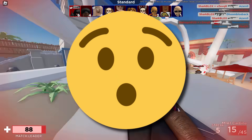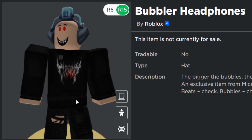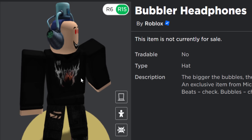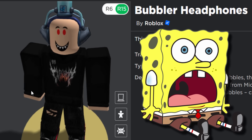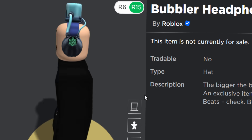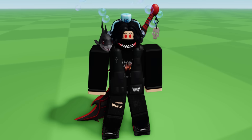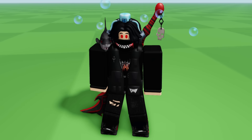We do have another item to check out in today's video — the bubbler headphones, which I personally think are kind of cool. If you guys are wondering what these do, they're sort of like these bubble headphones that you wear on your avatar. Reminds me of something from SpongeBob SquarePants and the bubbles come out of the side. So maybe they're a bit weird looking, but in a way it's got like a charm to it. Inside of a game, there's the effect — quite nice.